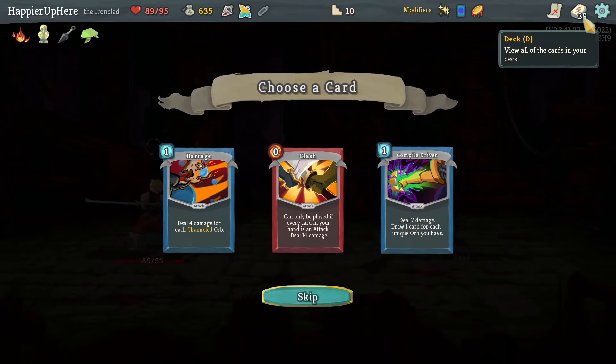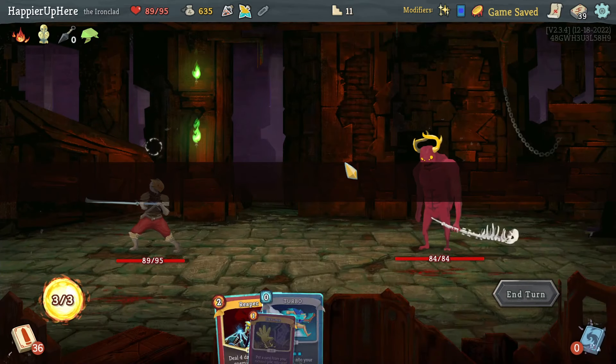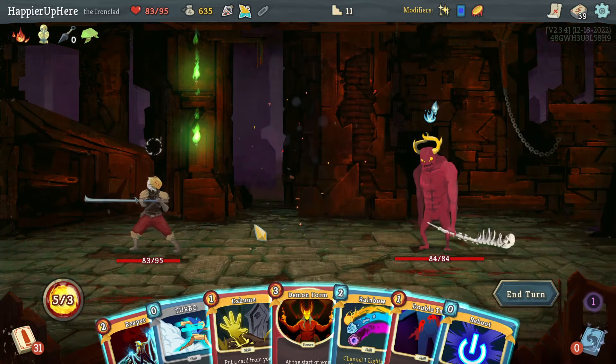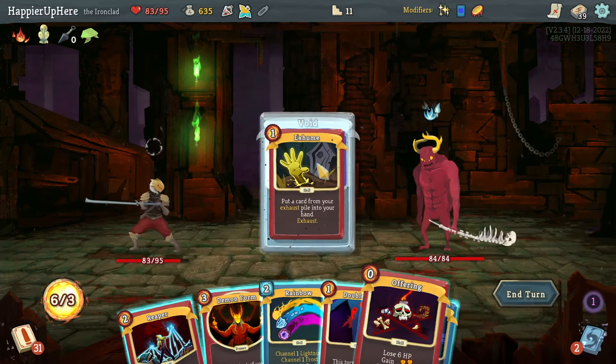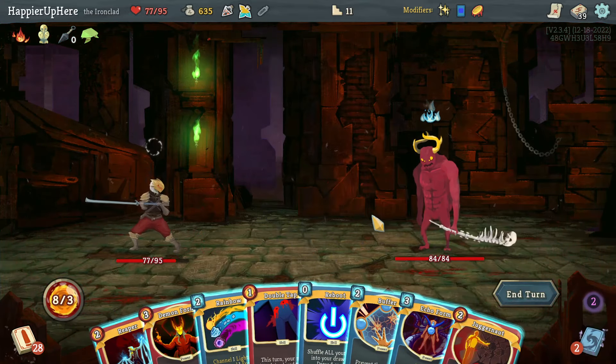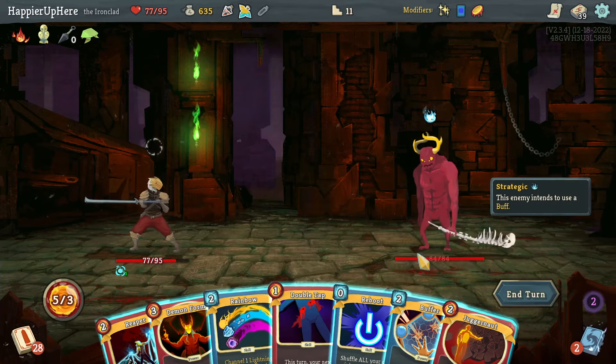Got the Liquid Bronze Potion. Barrage, Clash, or Compile Driver — definitely not Barrage, probably not Compile Driver, probably not Clash. I don't need to pick up every card; it should be very easy to get to 50 cards so I don't have to worry too much about that. Let's do Offering, and I think I'll Exhume the Offering too. Let's do Turbo, Exhume the Offering, play that again. At least I have a lot of energy. Let's do Echo Form — I didn't even really Double Tap anything good.